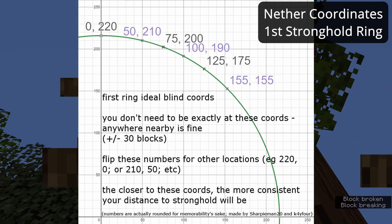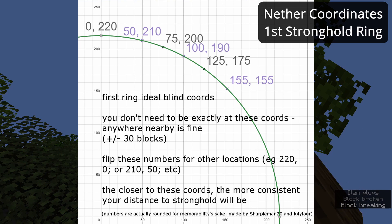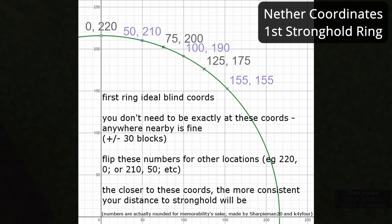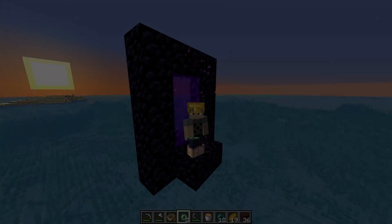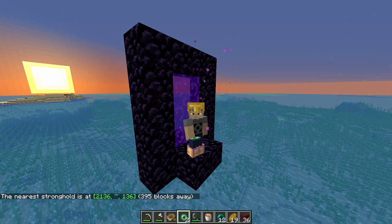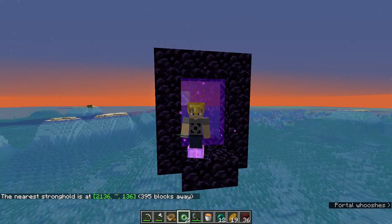The way you use this is fairly straightforward. You'll want to build your portal as close to these coordinates as possible. Because we're dealing with a circle, once you have memorized these six coordinate sets, you may swap the values for X and Z as well as switch them between positive and negative values based on your current location. For example, blinding at negative 210, negative 50 would also land you somewhere within the first ring in an area with a higher statistical chance of being near a stronghold. In my earlier example, I chose to blind at 220, 0, which spawned me back in the overworld 395 blocks away from the nearest stronghold.